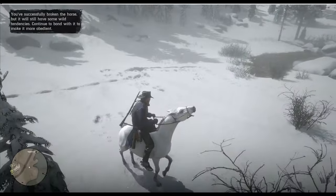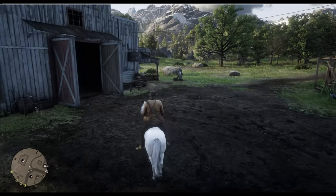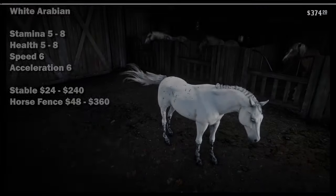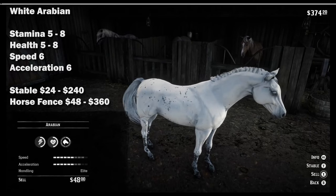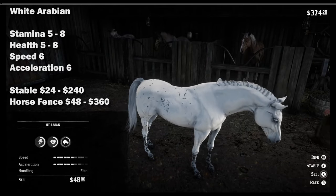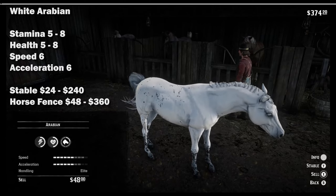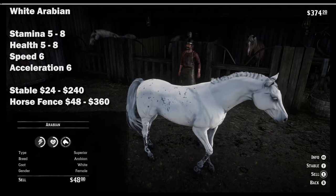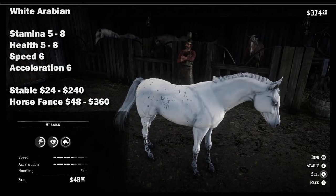The White Arabian is the one with the most value. It can sell at the fence for 48 to 360 dollars, or at the stable for 24 to 240 dollars. Its stamina and health start at 5 and go to 8 at level 4, with a speed and acceleration of 6.